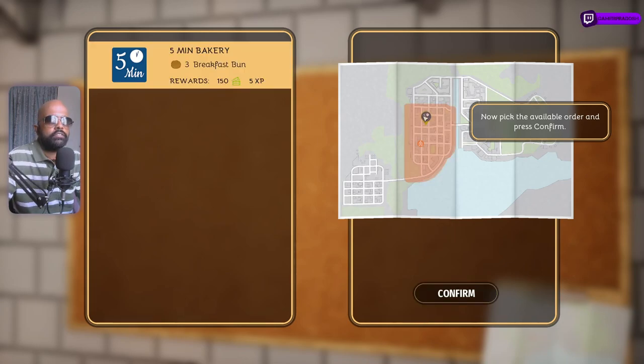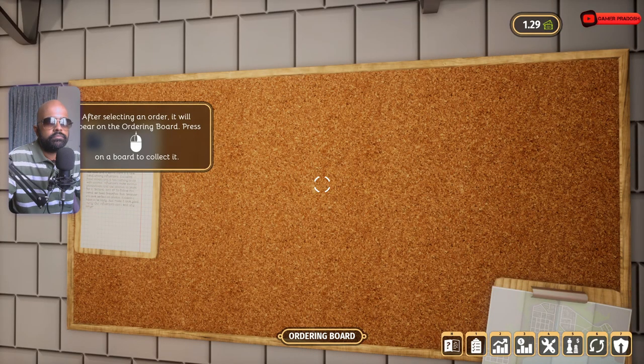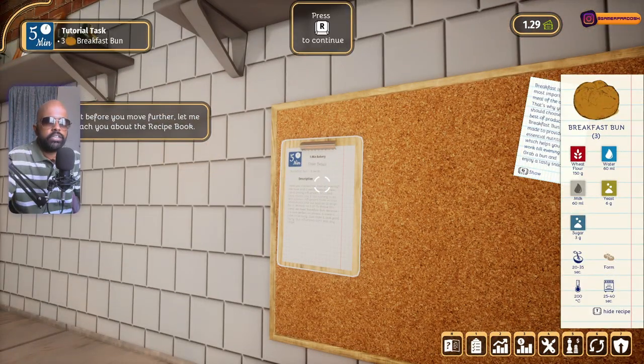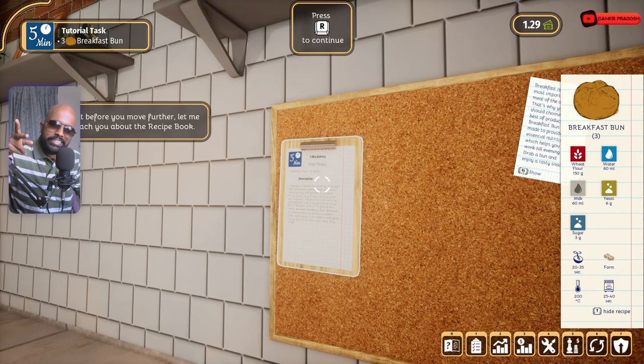Pick up the order, click on it and confirm. You can also click on the order itself and confirm. You'll see what ingredients are needed, how much quantity, and what you need to do after you collect the ingredients. The recipe is also there. One thing I always like about these games is you get an idea about what you actually need to do in real life to replicate these dishes.